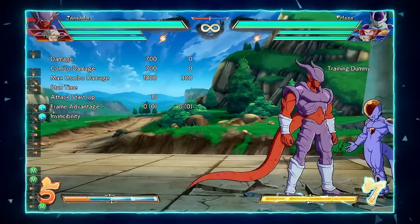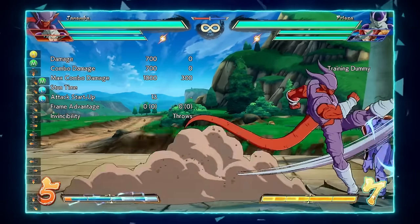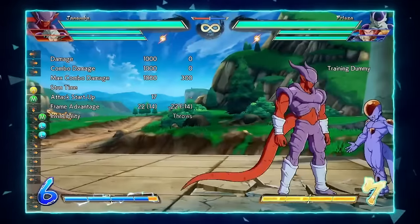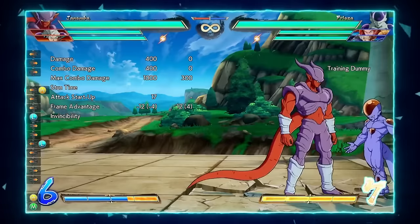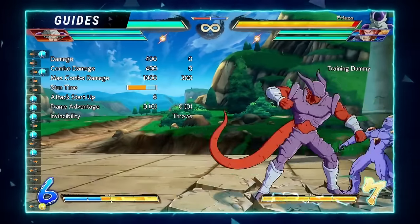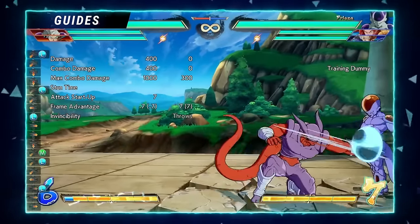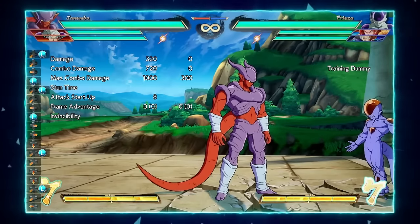His 2L is on block, which makes it really good for a grappler. He has really good frame traps — his 5H always frame traps and it's really big, goes really far. His 5L isn't that great but it's still a decent poke because you can go into 5L then 2L, which is on block, and end your string like that.